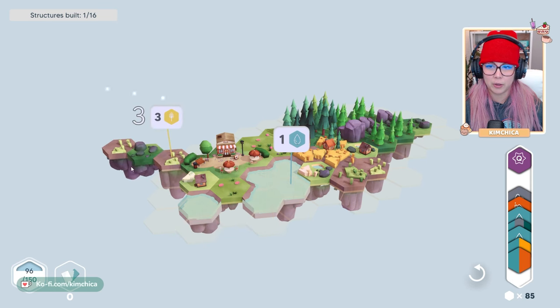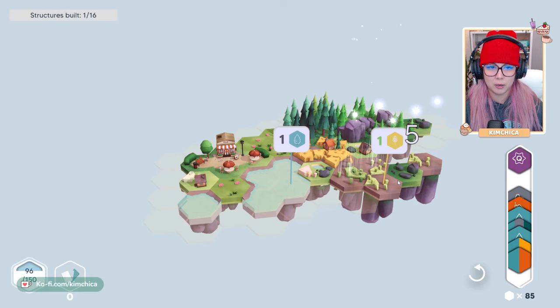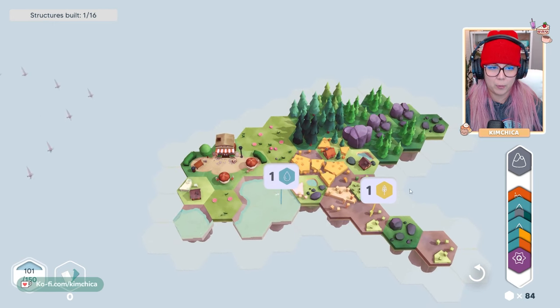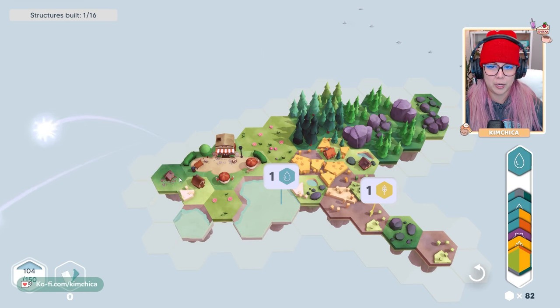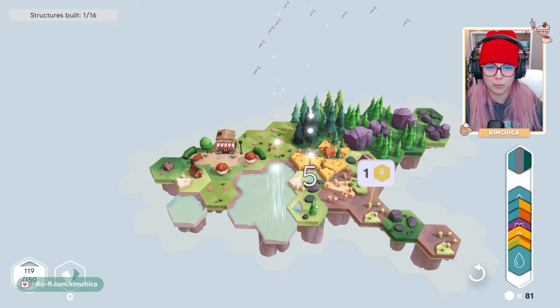We've got another quest. Now we're looking for wheat fields, which we've got here. Let's stick it out that way — I kind of want to leave a little space in here to work with. I haven't had any water come up and I'm really, really wanting some of that. Let's put it right here. I want there to be more of a village over here. Thirteen! Oh, we're rocking.